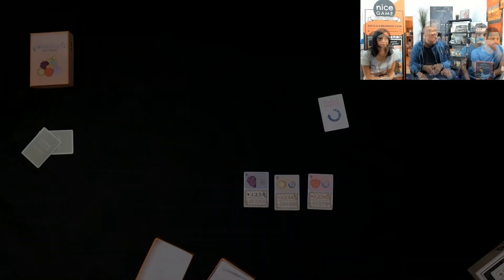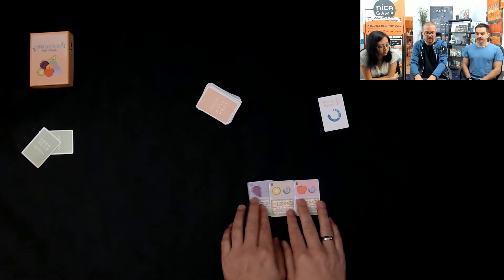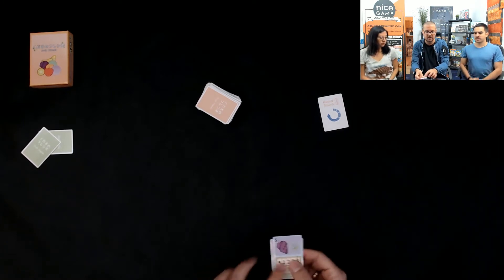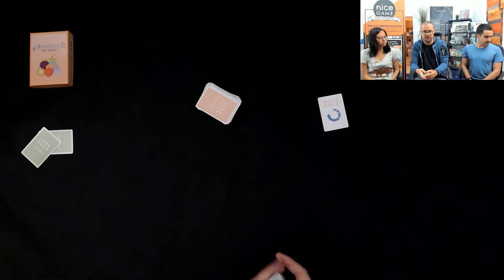Fruit Friends is a very simple, elegant and quick I-Split-You-Choose and Set Collection game. We can set it up real quick and play around. There are three rounds and everyone gets a starting fruit. Basically we're collecting fruit, and according to the scoring mechanism of each fruit at the end, we get a total score. Whoever gets the most points wins.